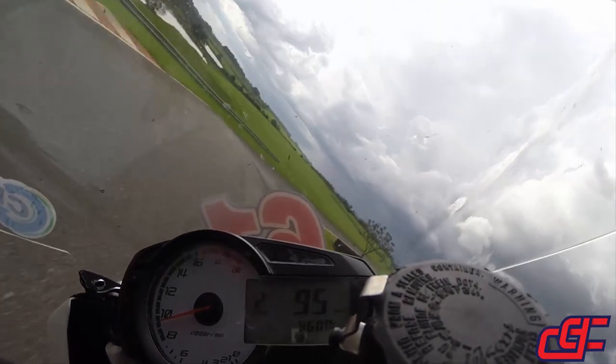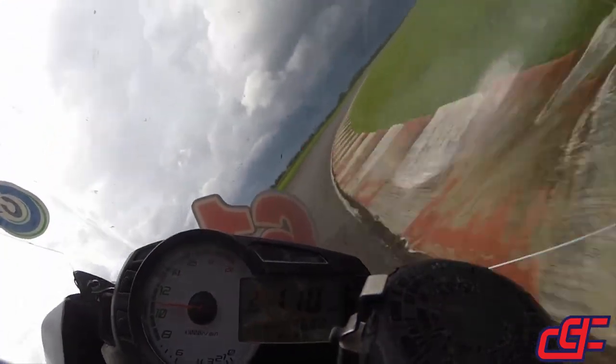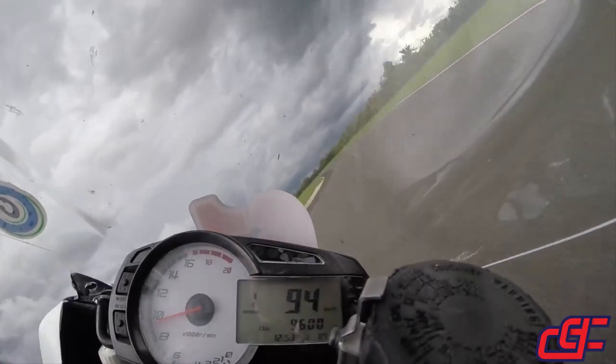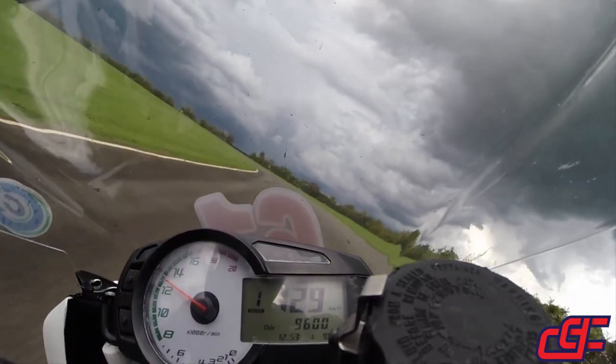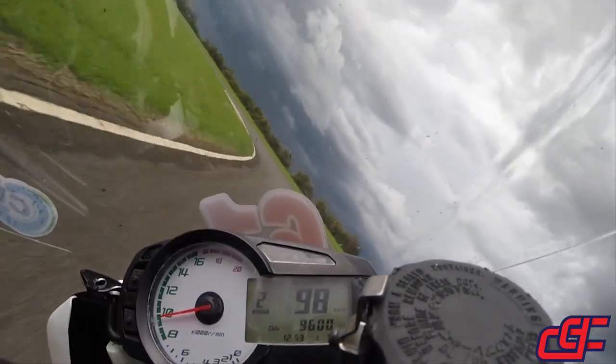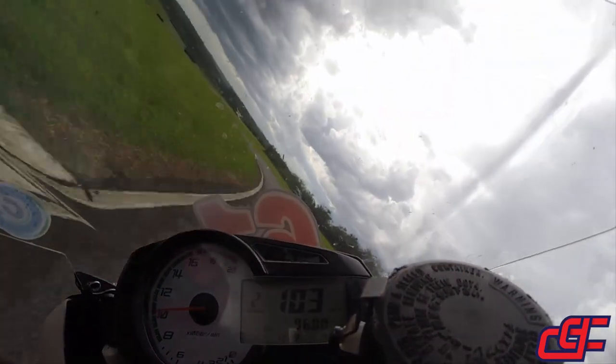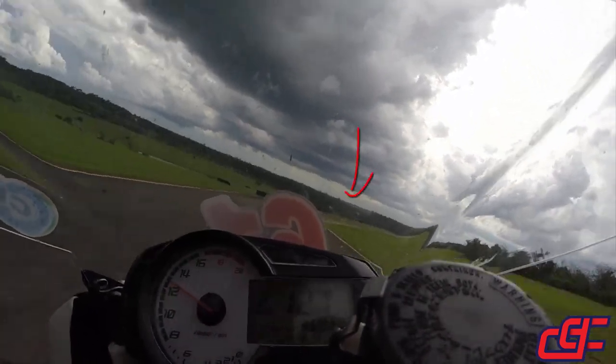Ela passou a tela. Entra. Viu o ralo? Tá dentro. Faceia a zebra. Sai pra fora acelerando. Espalhou. Fica no meio da pista. Não vem perto dessa zebra aqui. Mantém só. Vai fechando pra segunda zebra pro final. Acelera e espalha tudo pra direita. Já mantém na direita pra vir nessa zebra aqui.